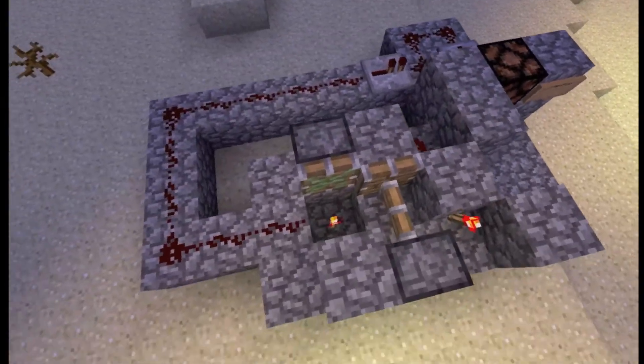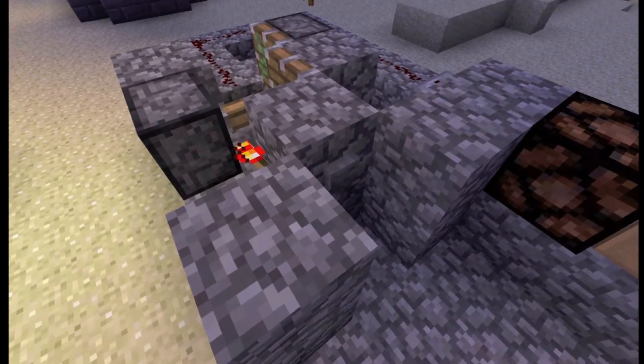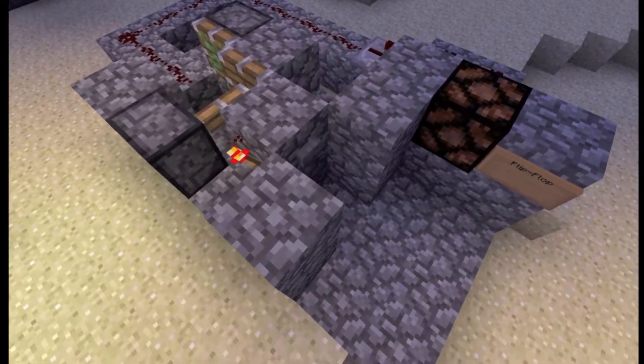Now this is a new design that I haven't seen anyone use before, but it uses a type of one-tick piston glitch. So if you take a look at this piston and this block here, you can see it very, very, very quickly toggle.